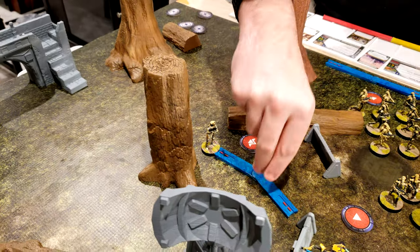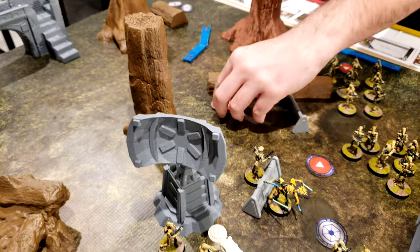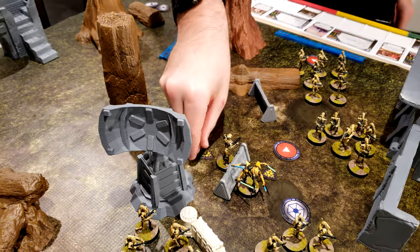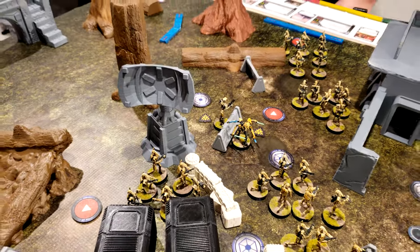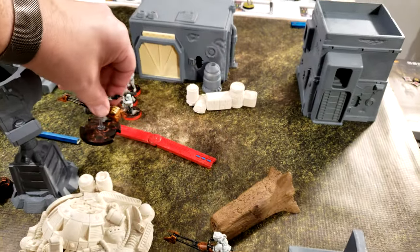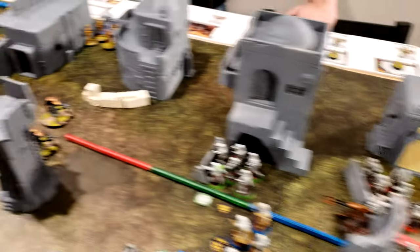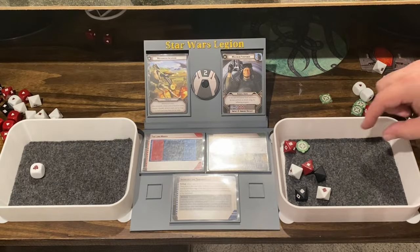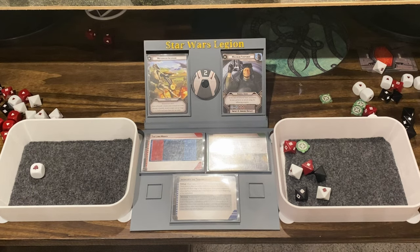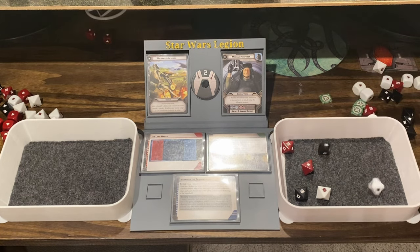Kalani moves up and strategizes, giving himself a suppression, then strategizes two B1 squads. The speeder bikes take their mandatory move up to here, aim, and shoot at the Droidekas. They surge to hit — that's four hits. The Droidekas have three shields, saving two. They take one wound.